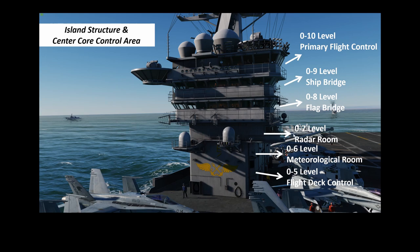The next level, zero six, is usually occupied by meteorological rooms — weather stations and everything. Zero seven level is the radar room, and zero eight is the flag bridge. The flag bridge is occupied by the rear admiral or the commanding officer of the carrier strike group.